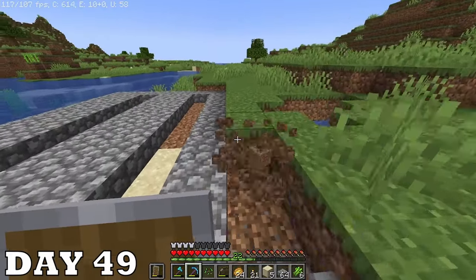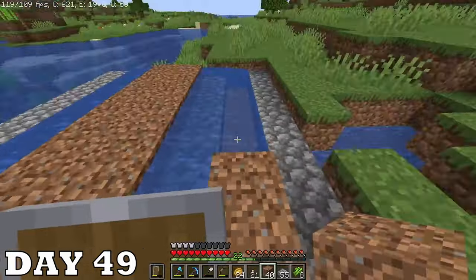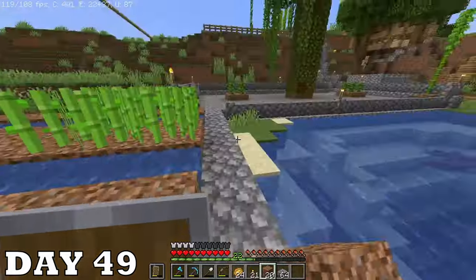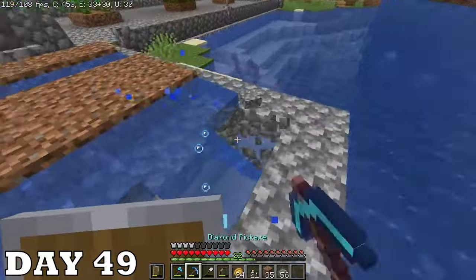Now it's day forty-nine and I really want to get into enchanting, so I created a little sugar cane farm to get some paper for books. Also check out this phantom sugar cane — I look at it, look away, and when I look back it's there. Turns out when I placed it, it didn't load, but that was too cool of an effect not to show.